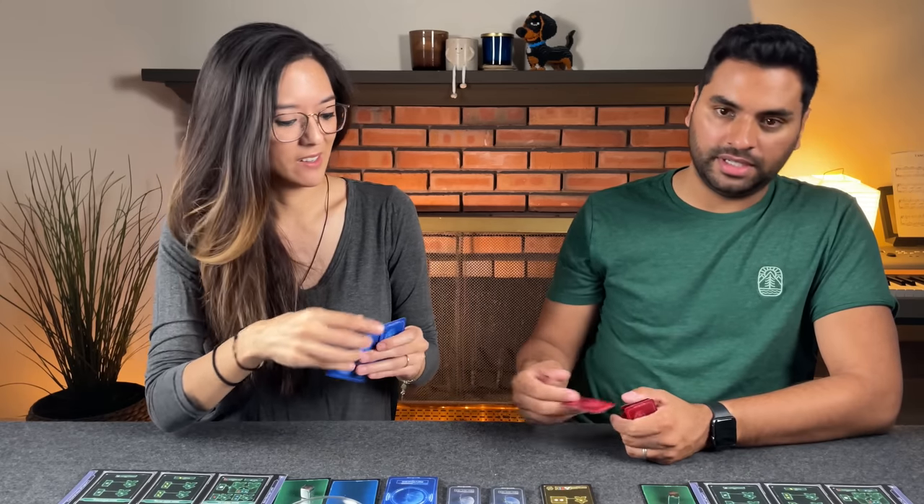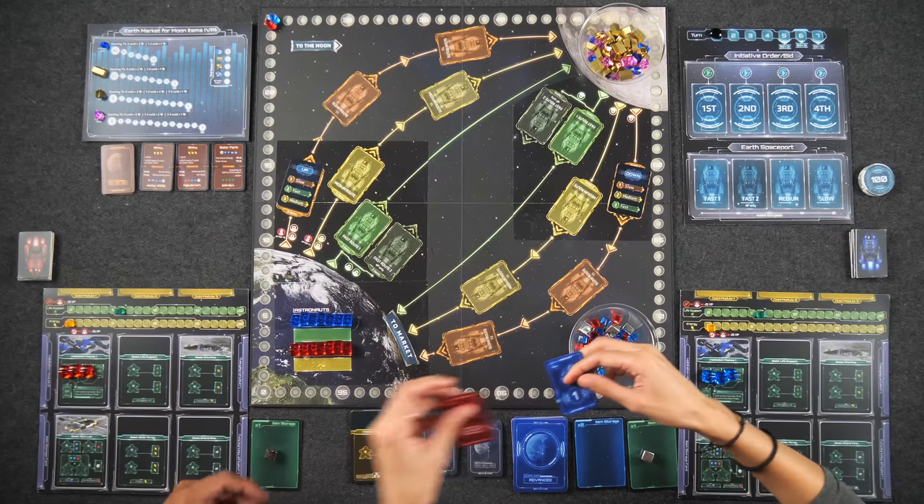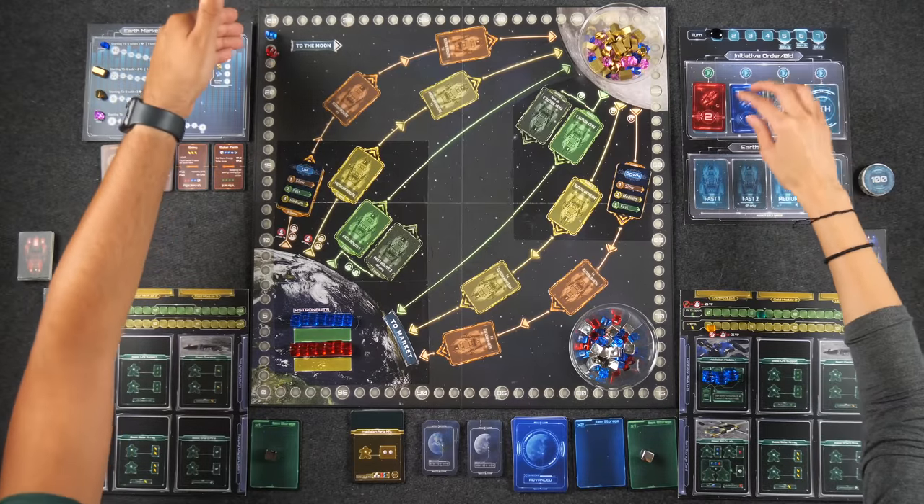Ready to bid? One, two, three — reveal. Naveen bid two, Monique bid one. Naveen spends two victory points and Monique spends one. We start with 25 victory points, by the way.